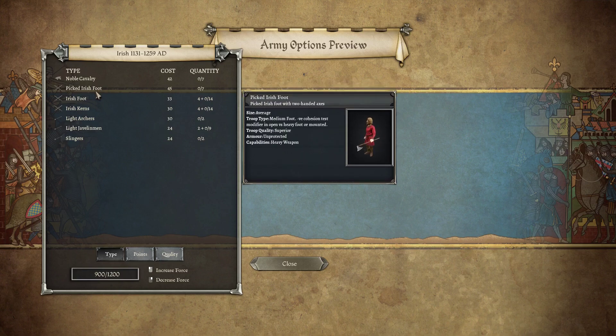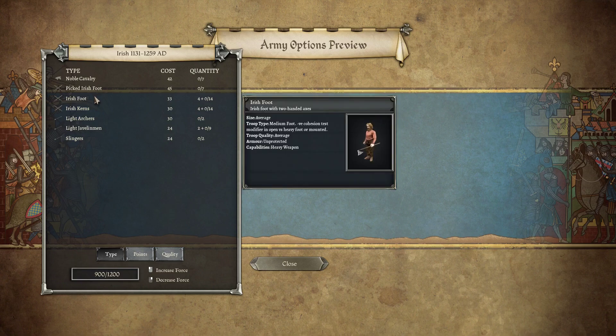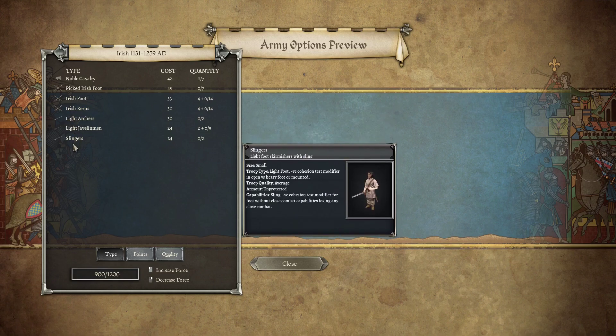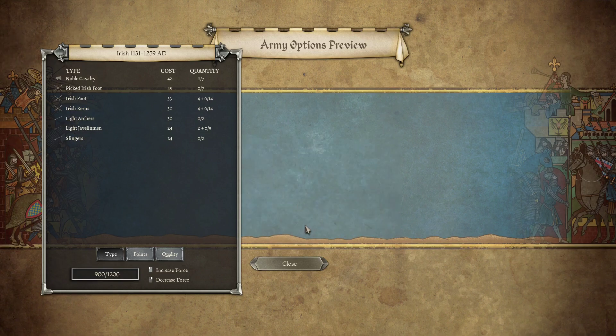There's also Picked Irish Foot — Unprotected, Superior, Heavy Weapon. Irish Foot is just average. The Kearns are your regular foot, just reskinned effectively. And a decent Light wing that is mostly like Javs, which makes it a little bit worse.